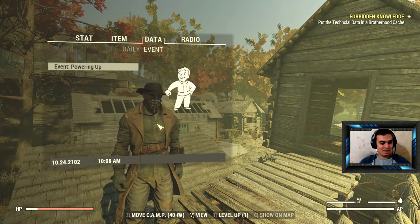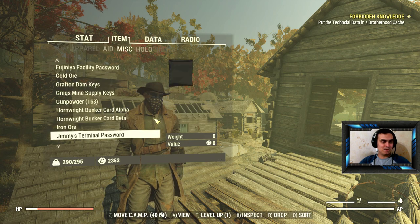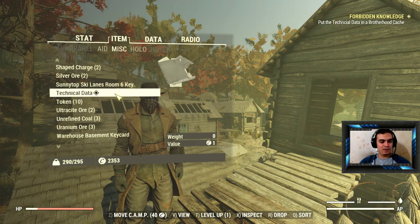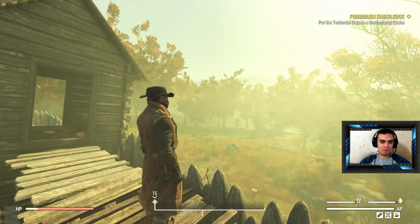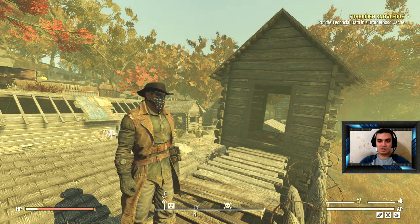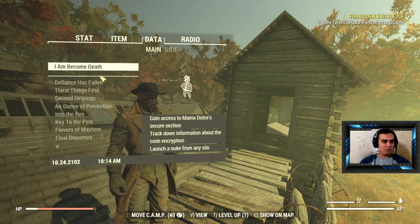Now, how to get this outfit? First of all, you might have noticed that throughout your travels you get to find Technical Data. Technical Data will trigger the Forbidden Knowledge quest — you can see it at the top of my screen right now. Let me just show it to you real quick.